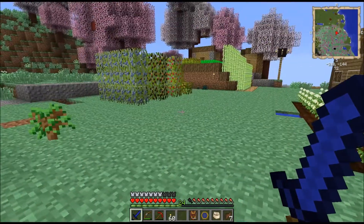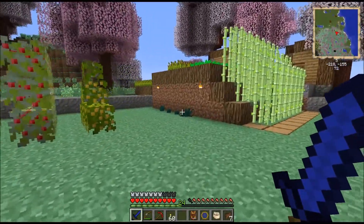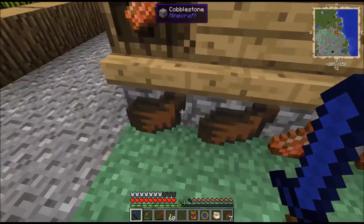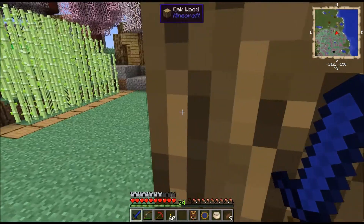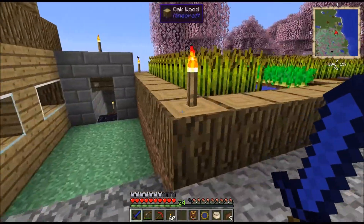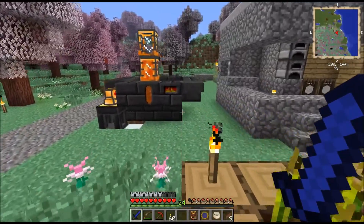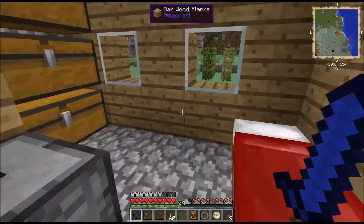I've only gotten four ender pearls from these ender lilies, which - four ender pearls is nothing to shake a stick at, that's amazing. But we need a lot more. Tesseracts are so clean when setting stuff up, and the fact that you need a shiny ingot for every Tesseract means I've only got three Tesseracts available right now because I've only got three shiny ingots. So I'm definitely going to have to do some mining.